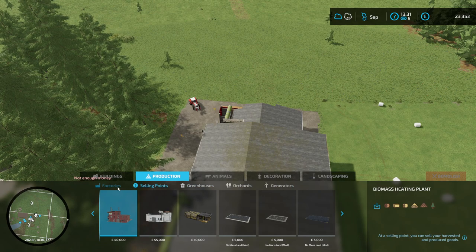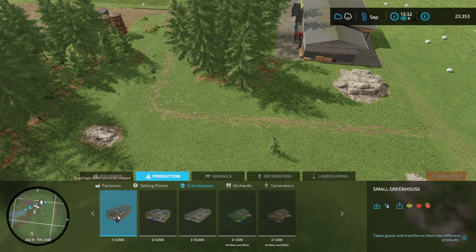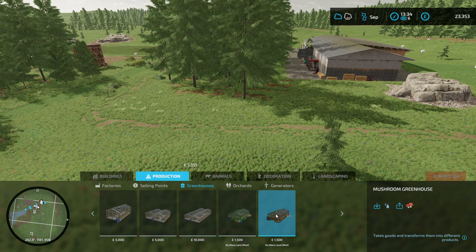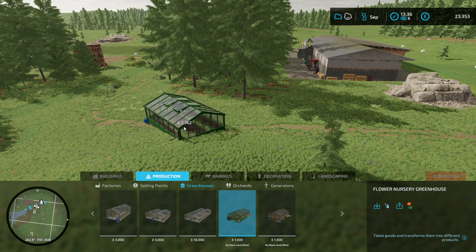Now let's look at greenhouses, as we're heading into winter. A greenhouse requires water as input and produces outputs like strawberries and tomatoes. There's a medium and large standard greenhouse. There are also two No Man's Land–specific mods: a flower nursery and a mushroom greenhouse — two new products not available on other maps. I'm going to set up a flower nursery greenhouse.